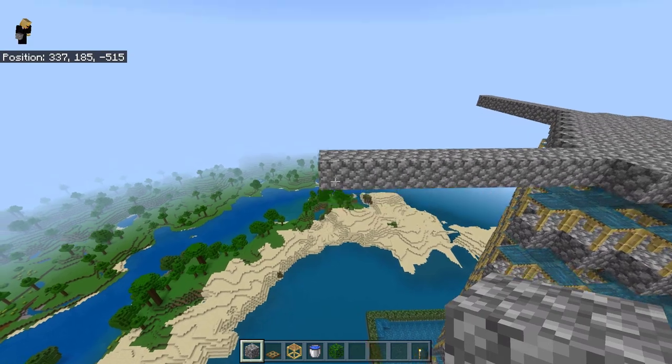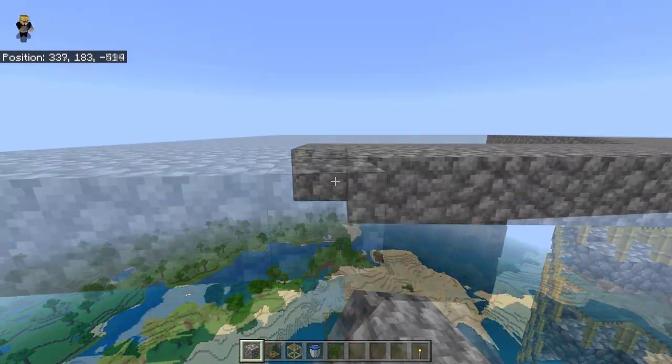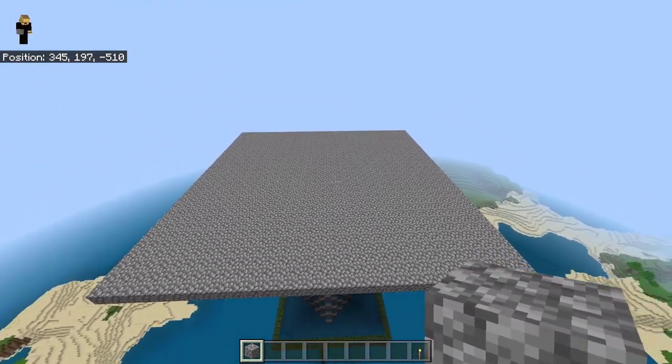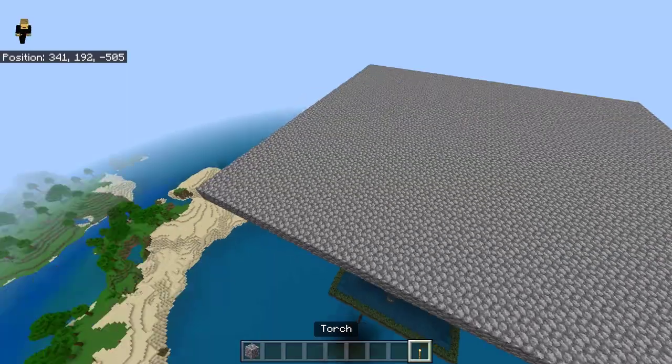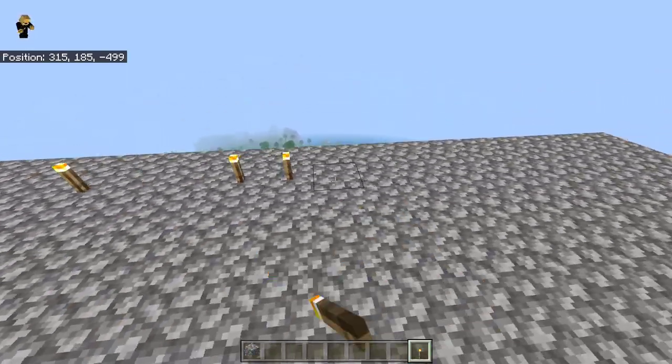Once done, fill this in with solid blocks. It's important to place lots of torches on this layer so no mobs can spawn on it.